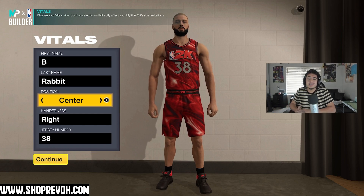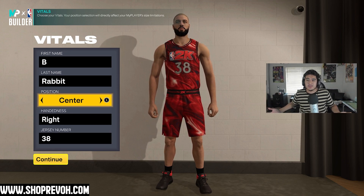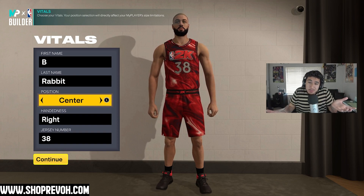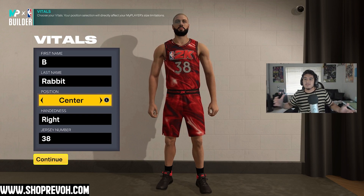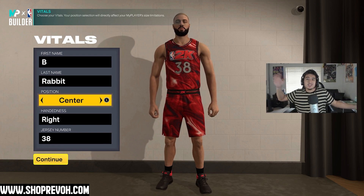Before we get into the video, this is probably not going to be a park build. If you're looking for a six-foot-eleven power forward or center for the park, this is not for you. It could still work at the park, but you're not going to be shooting threes — you're going to be more of a traditional center, like Shaq, just bullying everybody and being an inside scorer.